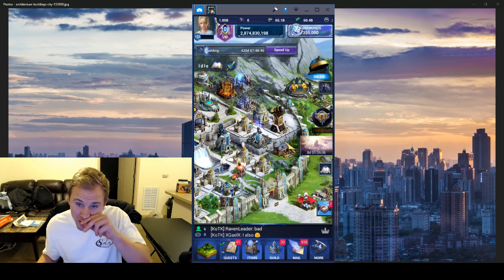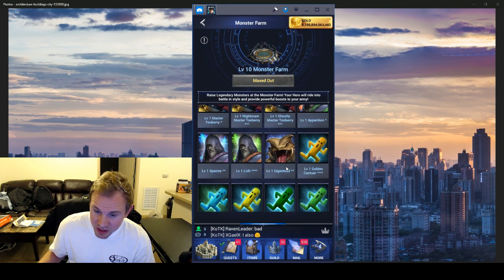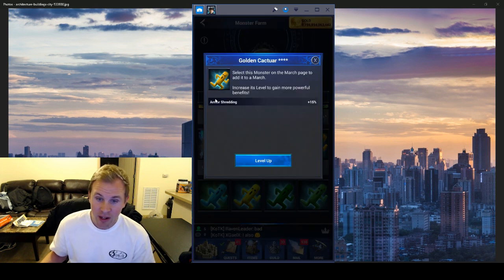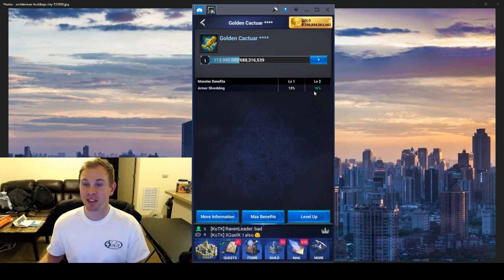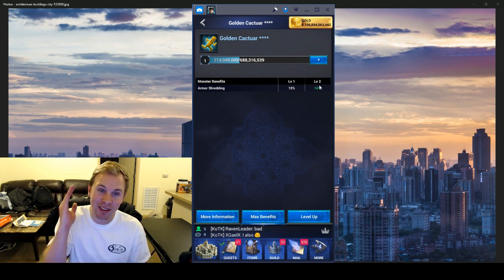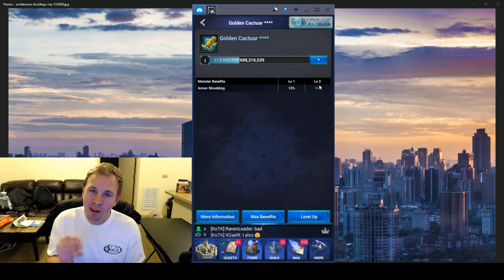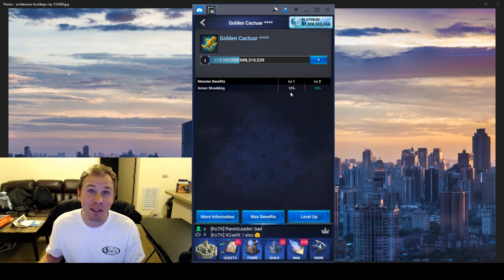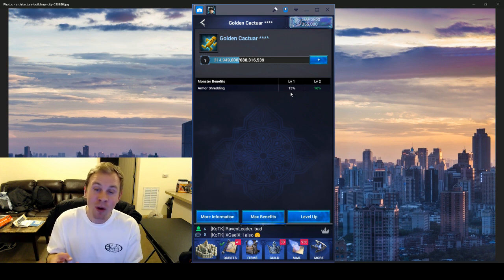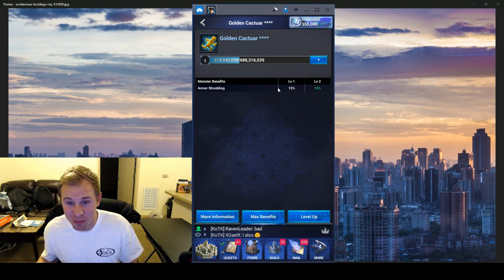Here's the Cacular — I've got a four-star Golden Cacular and it has 15% armor shredding. The downside is it takes a lot of monster food to get a small percentage of armor shredding past the base. That's why I'd wait and save up for a four-star — even if you have a three-star, maybe wait to see if you can get a four-star first. If you get three of these on your wall you'll have 45% armor shredding — half their armor gone just from your monsters.